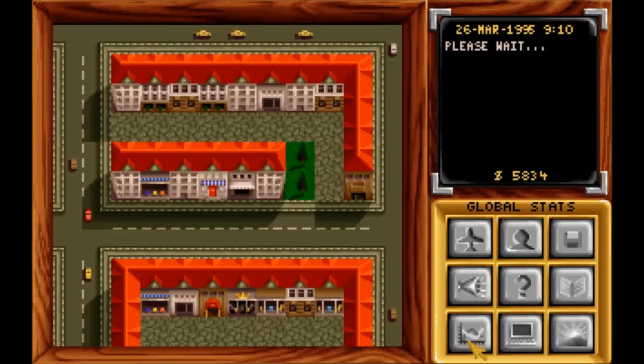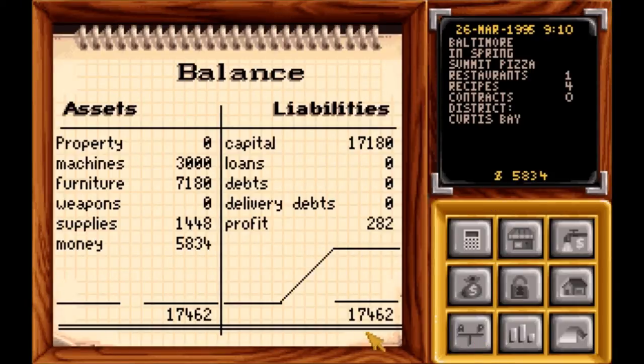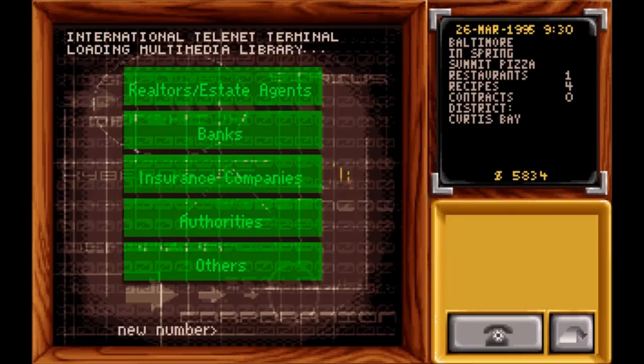Here it says we lost money, but you paid the protection and paid other things. This could be sitting in stock. This is where you want to see it — see how it says profit of $282? You made a profit. Now, to go get a loan, we go here. This is where you buy and rent properties.